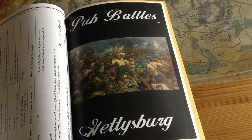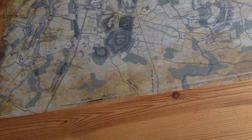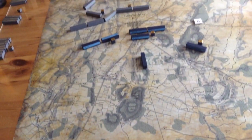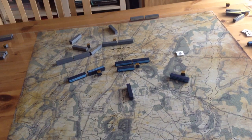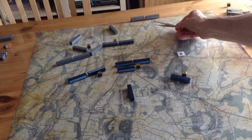We're continuing now with Pub Battles, Battle of Gettysburg, Part 2. When we left off, we were at Turn 5, which is kind of late in the afternoon, and those were the positions. In Turn 5, we've got a new division coming in — Early's Division down the Harrisburg Road here.